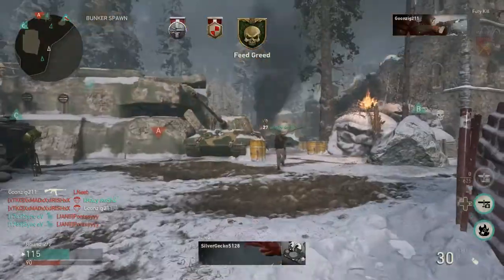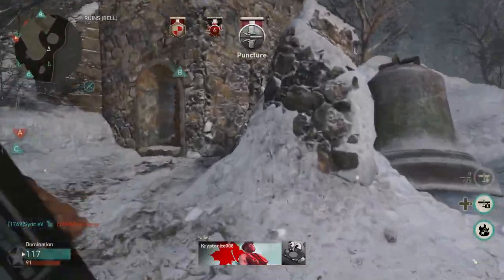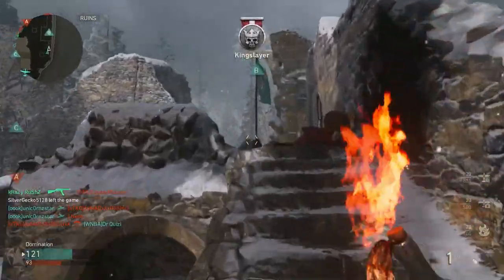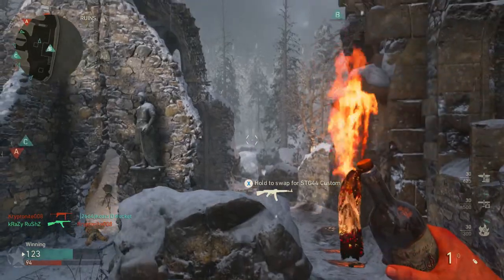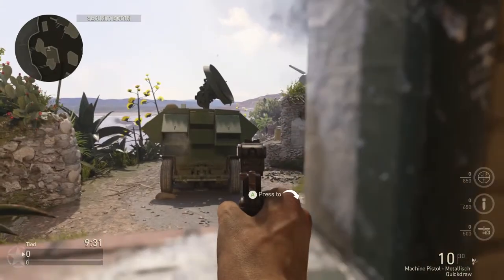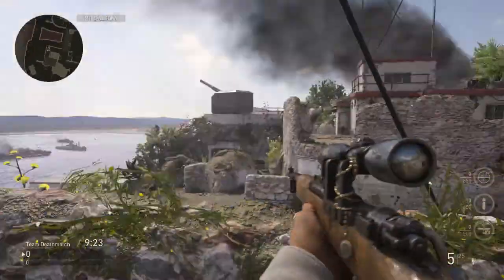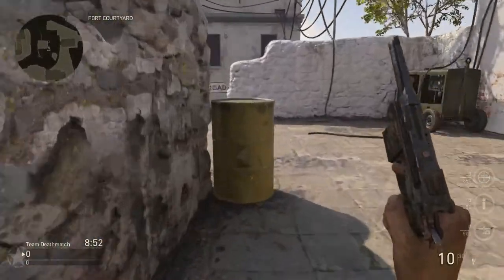We need a second to heal, reload, and get ready for the next gunfight. So don't be afraid to take your time in the game, play positions, and move slowly. My biggest point for this tip is to use every single piece of cover that you can to your advantage. A lot of the barrels, broken walls, and windows in this game provide for some insane head glitch spots, and trust me, it's way easier to get double kills and even triple kills when you're mostly hidden behind a piece of cover in this little head glitch.